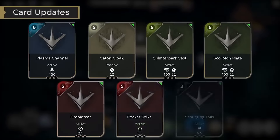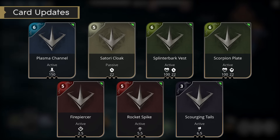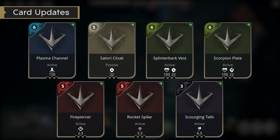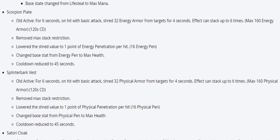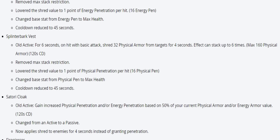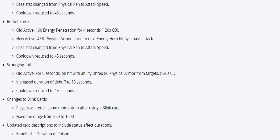Don't forget, we do actually have some new card updates as well. They've changed the way many armor penetration cards will work. The cards affected are Plasma Channel, Satori Cloak, Splinterback Vest, Scorpion Plate, Firepiercer, Rocket Spike, and Scourging Tails. They've been changed from you doing more damage through armor to a new mechanic called Shredding the Armor. What this means is when you have armor pen, you attack someone and you remove their armor from them temporarily — you and your whole team will now do more damage to that person. Not just you getting through their armor, but you've ripped away their armor entirely, and that's huge. It's going to help counter the armor meta and make for shorter games overall — a great change, because tanky bruisers building heavy armor will suffer greatly.